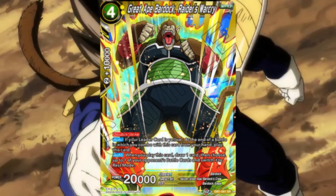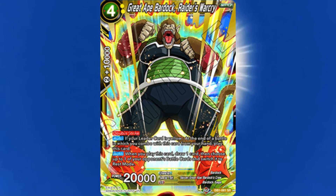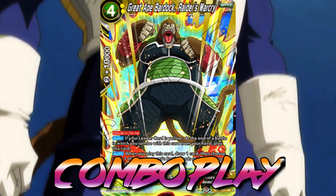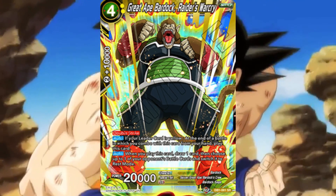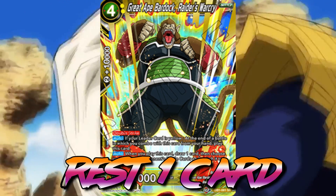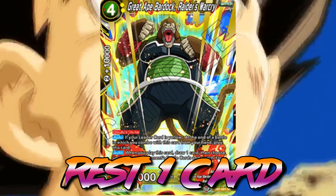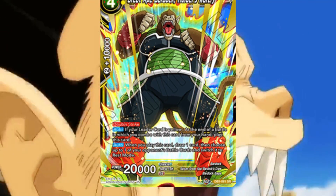What makes Great Ape Bardock Raider's Cry so powerful is the fact that it comes out by comboing. On top of that, he draws you one card upon play and rests one of your opponent's battle cards on the field. He can come out during your opponent's turn and is an extremely powerful card to pressure your opponent and go for game with.